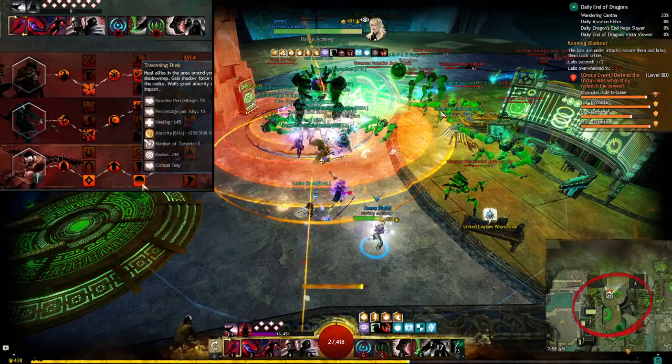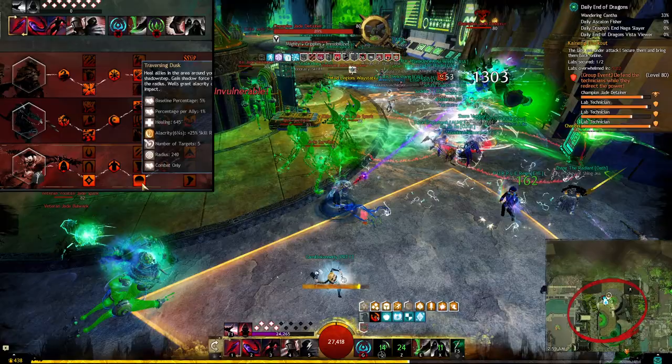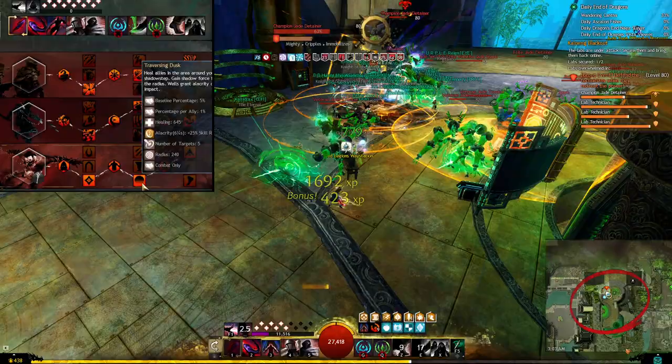That isn't all traversing dusk does — it also heals nearby allies in the area when you port and you'll gain shadow force every time you port, giving more shadow force the more allies you heal. Every well is a port, but also other skills like the scepter pistol 3, the short bow 5, and even shadow step — which is 2 ports in 1 skill — can add up to a lot of shadow force generation.